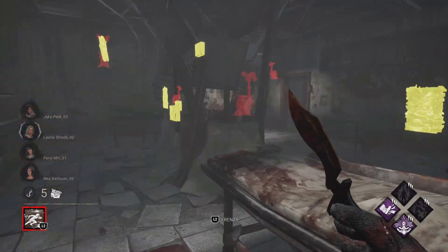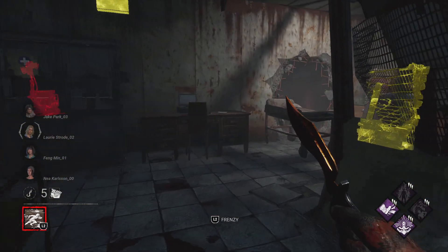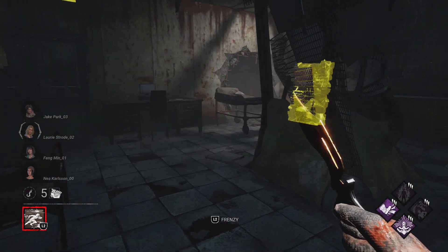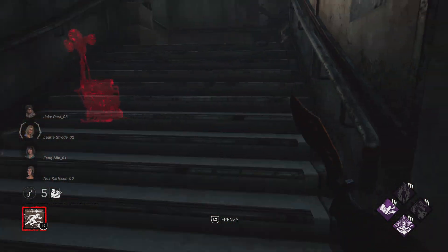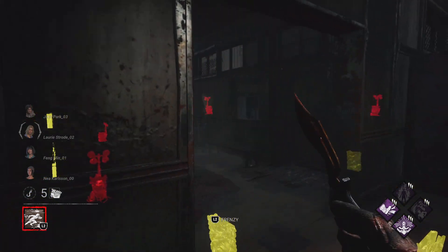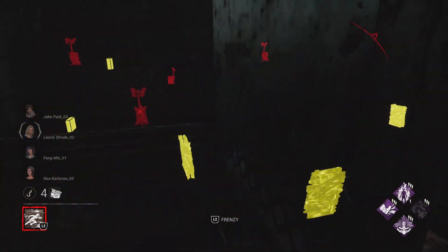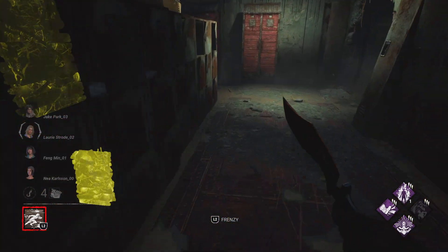Here it is - basically you want to do this without throwing down your pallets. Loop the killer around, and I think after the second time you want to come back upstairs. You might want to come here because the killer could be getting bloodlust.